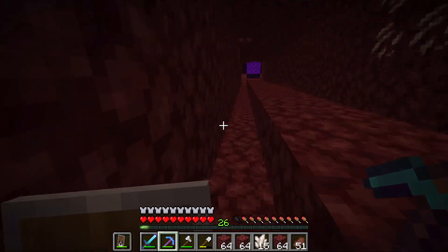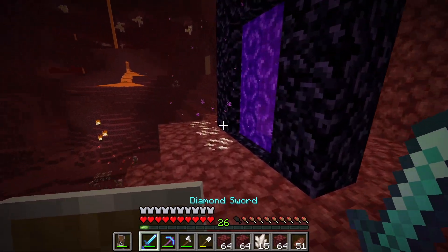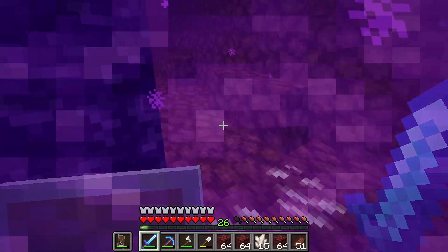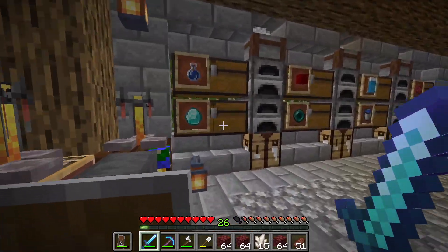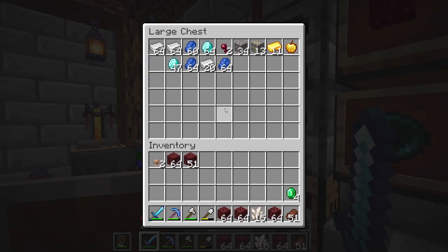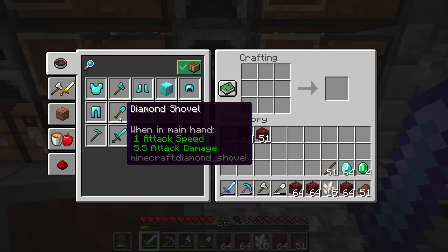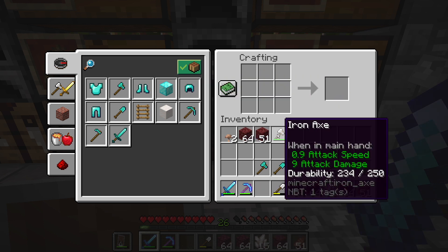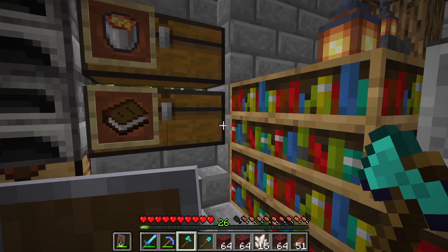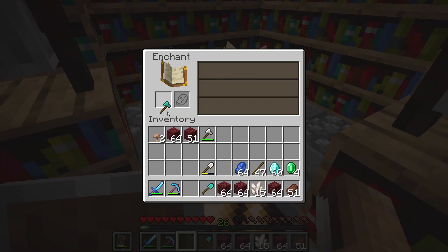I completely lost track - we need to get some blue ice. I think I have emeralds - I have four emeralds, that's definitely not enough. What I can do is make some diamond tools - a diamond axe and a diamond shovel. Let me check enchanting: fortune two I don't need, we don't have any lapis... oh wait, we do have lapis. Silk touch - that's not good, I don't want silk touch.